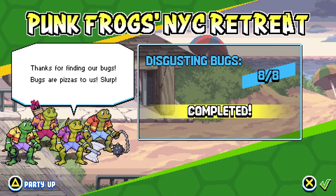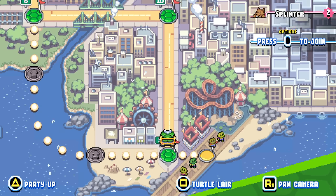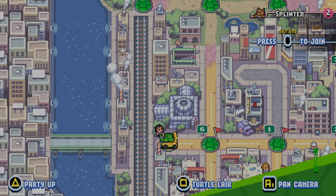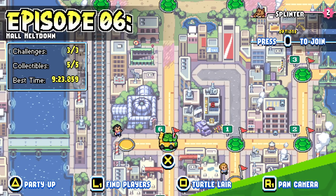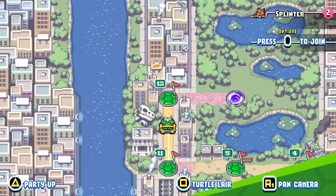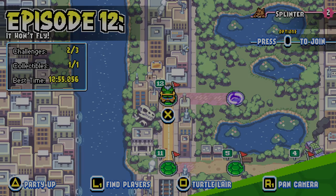Thanks for finding our bugs — bugs are pizzas to us. So we got eight out of the disgusting bugs, so it'll be some extra points. Always fun to see. We hadn't finished the VHS ones just yet — we need literally one more, so hopefully we'll find that. And for the other character, we found the crystals, but we haven't found the character for the crystals yet. I'm sure that'll happen eventually. That is going to wrap it up for today's episode of Teenage Mutant Ninja Turtles: Shredder's Revenge. Thank you guys so much for watching — I'll see you next time. Bye bye.